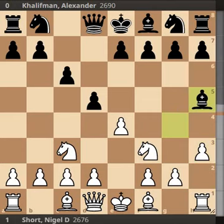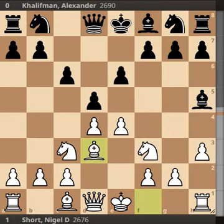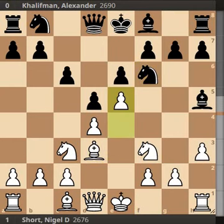h3 chasing away the bishop, bishop retreats to h5, d4 getting the pawn center, e6 closing the pawn chain once the bishop is out, bishop to d3 supporting the pawn and developing the bishop, knight to f6 attacking the pawn, and e5. We've reached the advanced variation of the Caro-Kann in some sense, but it's quite a different variation from the regular advanced.